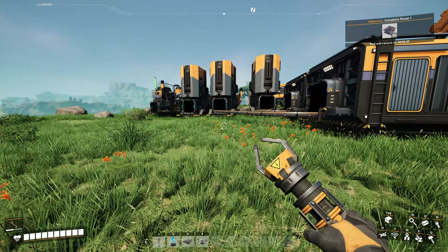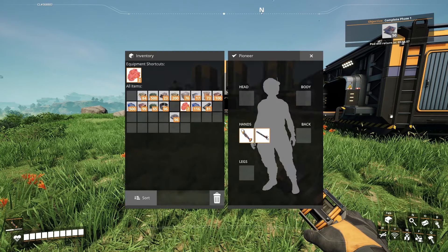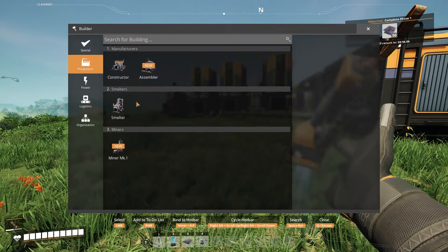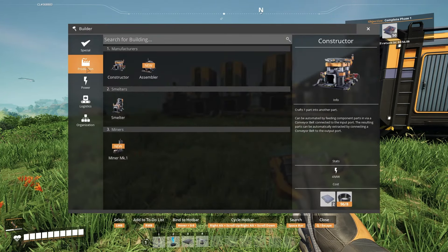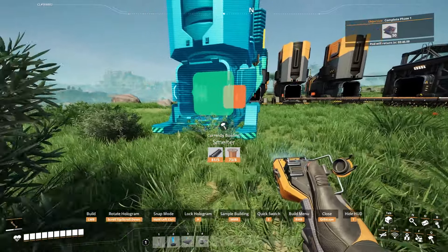Here's how to get a smelter in Satisfactory. To build a smelter, all you have to do is press Q to open up your builder tool, then go to the section called Production. Right under it should be Smelter. It's going to take eight wire and five metal rod.